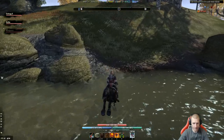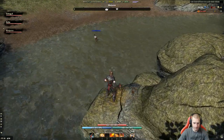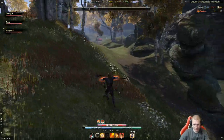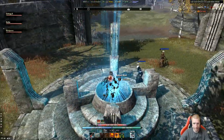Two things to know about water in Cyrodiil: there's fresh water you can swim through safely, and then there's water that has slaughterfish in it, which will kill you. There are a lot of slaughterfish in Cyrodiil - if you're not sure, don't go in.